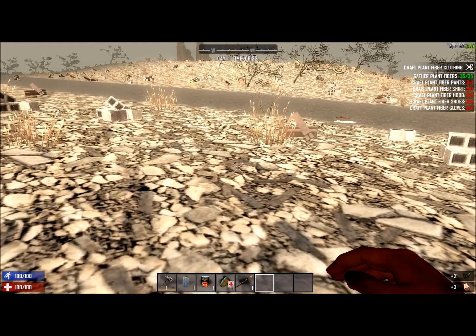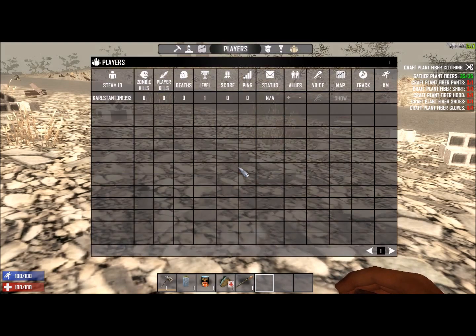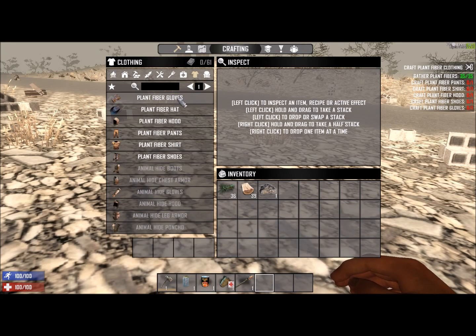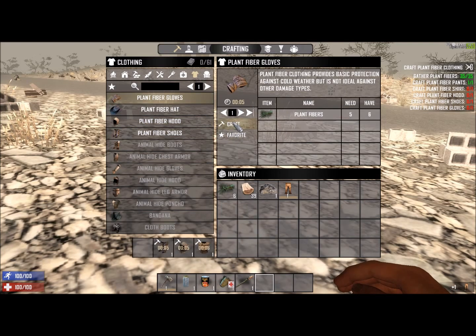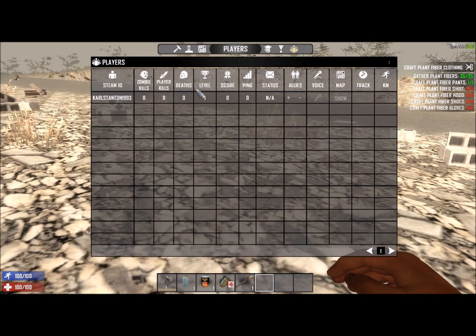Right, we've got that. Craft plant fiber pants, plant fiber shirt, plant fiber hood, shoes and gloves. Go into the crafting for clothing. Have to go into the building.